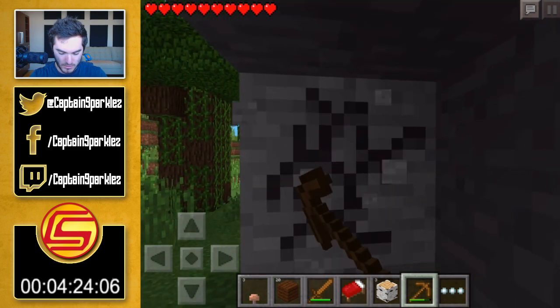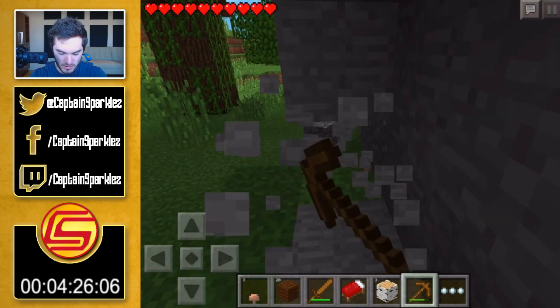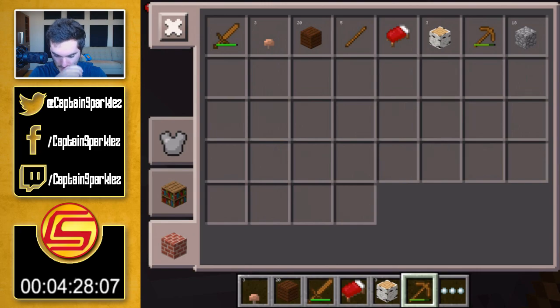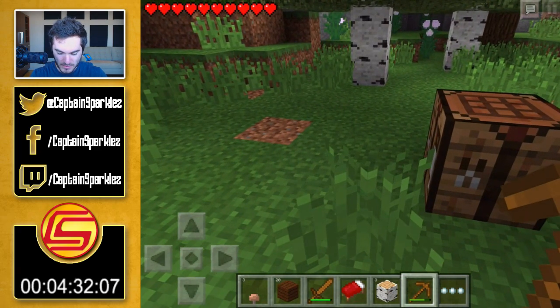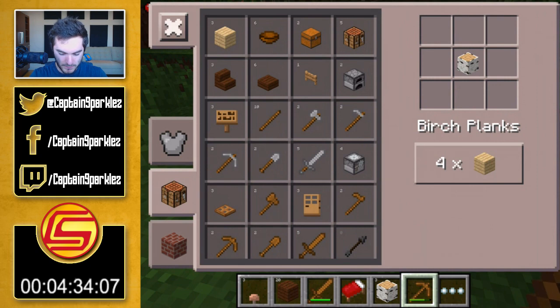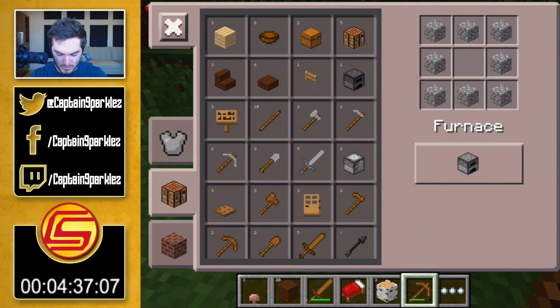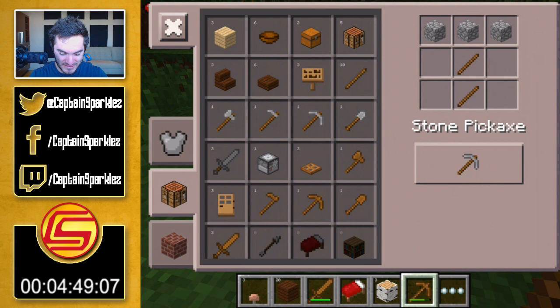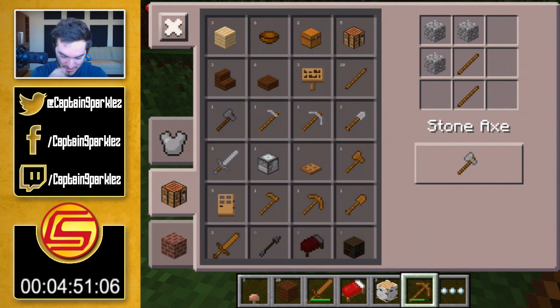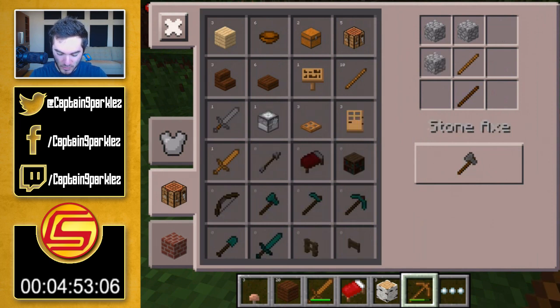There we go — we are at 18 cobblestone, okay, that's plenty. So we can make our furnace — boom, furnace, good to go. What is that thing? That's — what the heck is a stone cutter? Haven't heard of that before, that must be exclusive to Pocket Edition. Anyway, so we need a stone pickaxe and I guess we'll go stone axe as well. Cool, I think we got just enough.